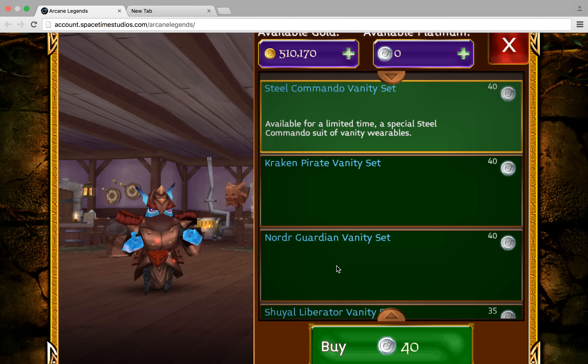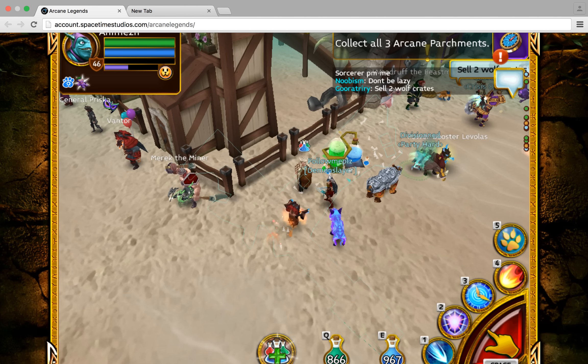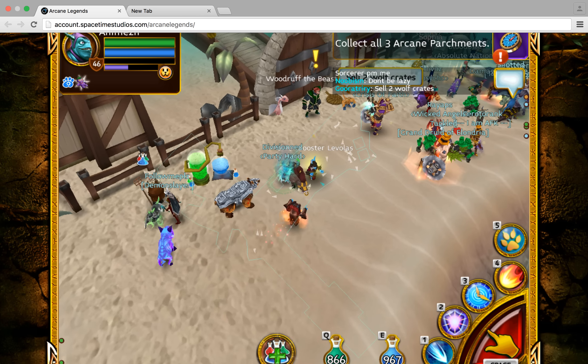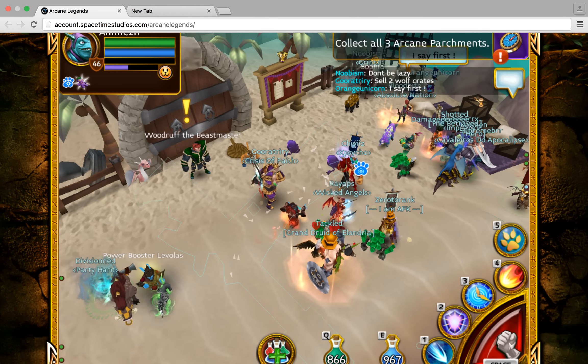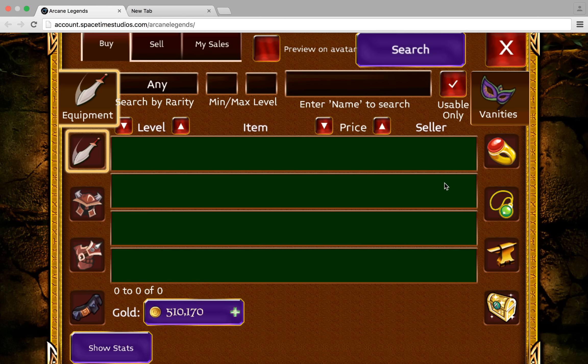If you spend your platinum on vanities and you're not able to get more than 100k, don't do it. Just buy the luck kit and sell it — it'll give you more profit. If you're planning to earn money by selling vanities, make sure you're selling above 100k, nothing less than that. I just want you all to not waste your platinum.